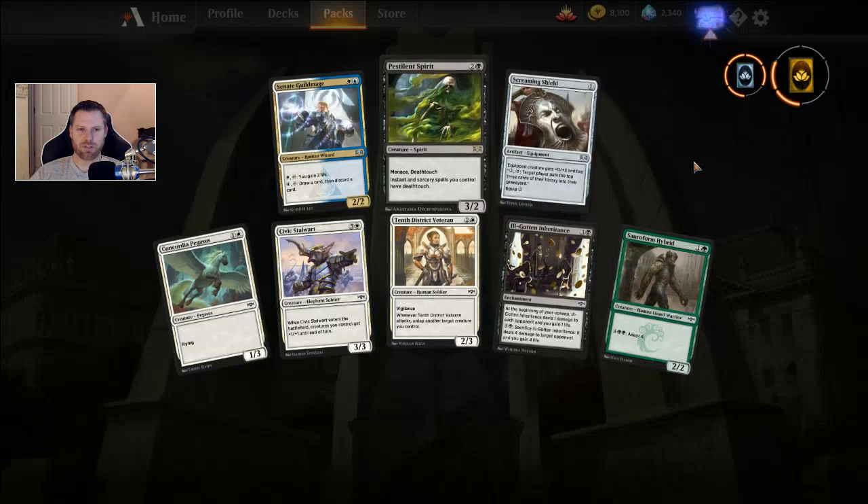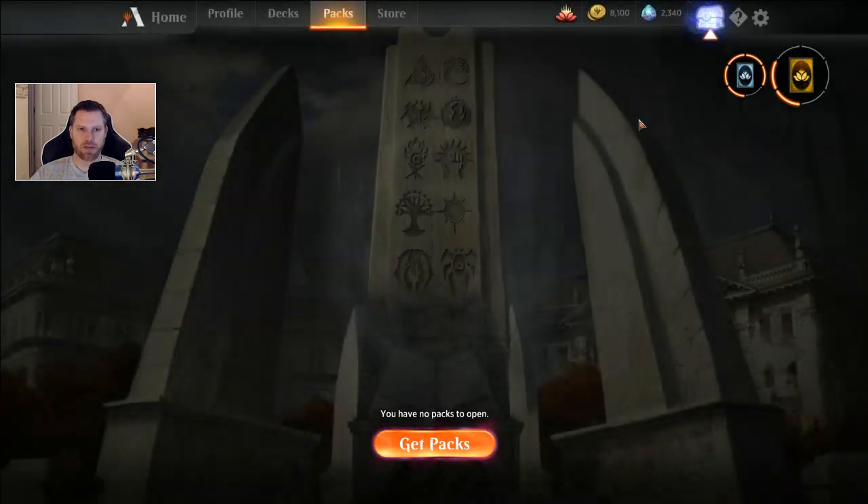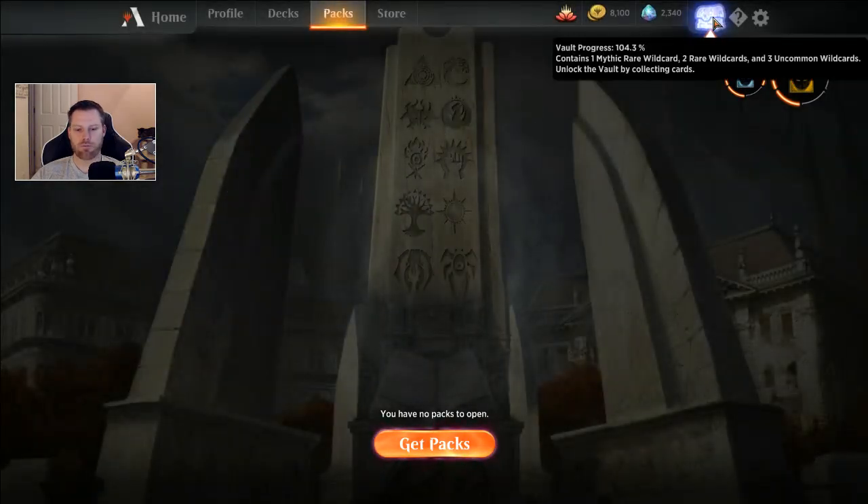Let's check out the vault progress we just made. We are now at 104.3, so about 2% a week. I'm only opening three packs a week, so maybe we won't quite get to another vault. In ten weeks, it's only going to amount to about 20-25%. So I'm going to hold on to this vault and see where I land.